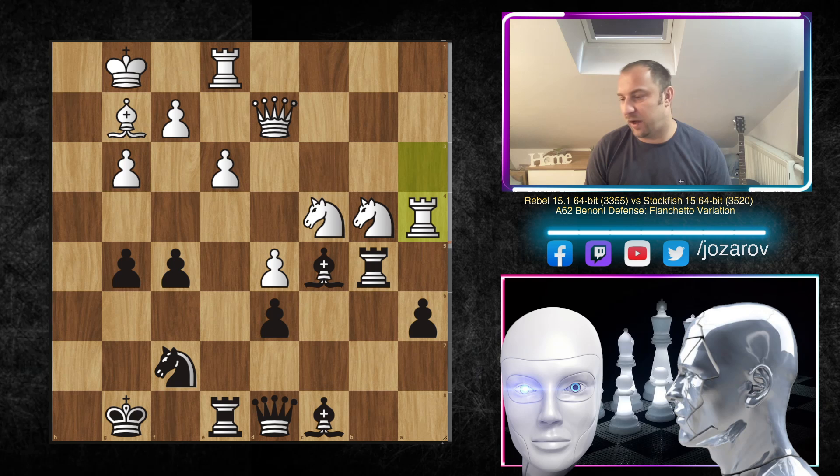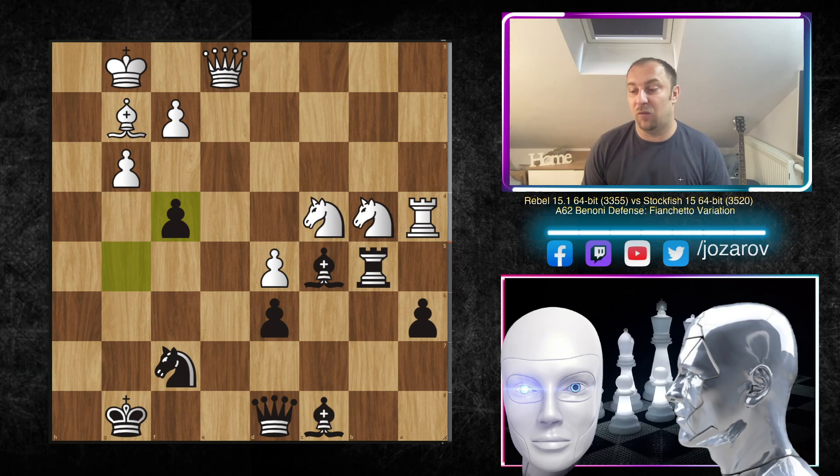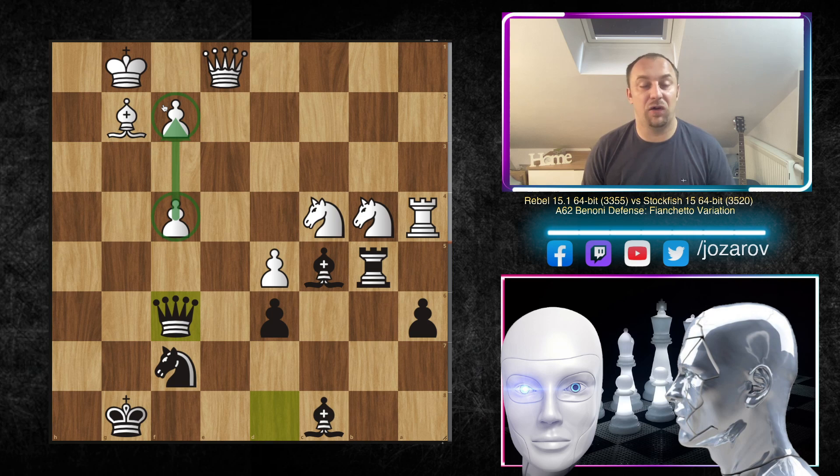Rook a4 played by Rebel because the b4 knight was hanging. Now f4! — using the powerful bishop's activity immediately, trying to demolish the pawn structure and remove every pawn in front of White's king. We have e takes f4, rook e1, queen e1, and now g takes f4. If you allow f takes g3, the powerful bishop's activity is devastating, so Rebel had to take. These are doubled pawns but not bad for Stockfish, who now has clear targets: the f4 pawn and then f2.